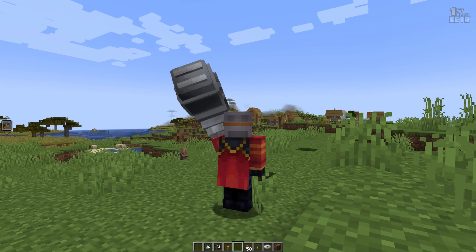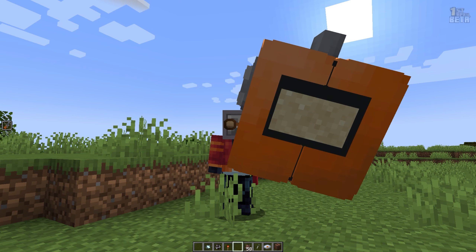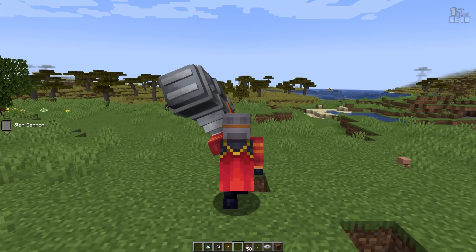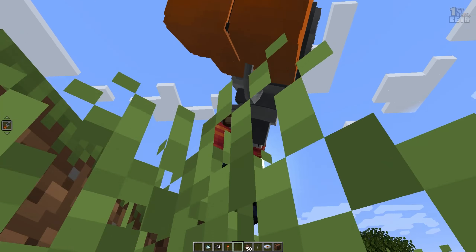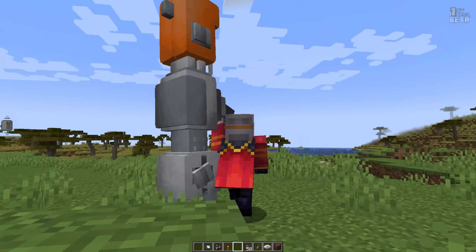Probably should have gone in order, but — the gun hand. How do I use it? It takes blocks off of the ground and puts them inside of the gun so I can shoot it. That is amazing.